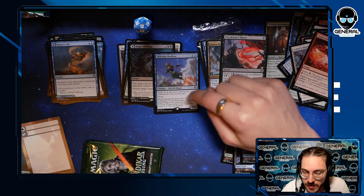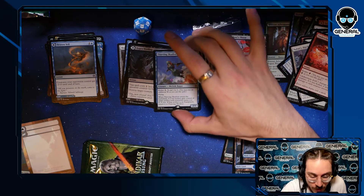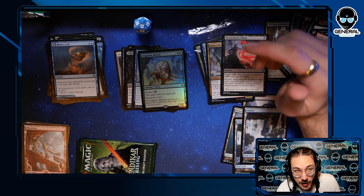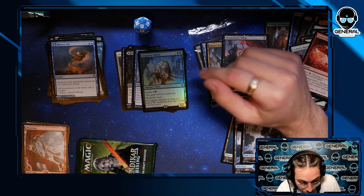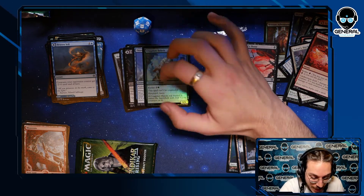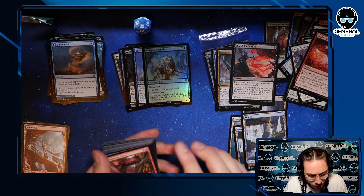Thieving Skydiver — really interesting, had to be worded very specifically. Two mana, kicker X where X can't be zero, and you steal an artifact your opponent controls. If it happens to be an equipment you can immediately equip it to Thieving Skydiver. The reason X can't be zero is for things like Vintage where paying two mana to make a 2/1 and stealing their Mox would be very, very strong. Then we have a foil rare — Cragplate Baloth, seven mana, can't be countered, hexproof, haste. If kicked it becomes a 10/10 with hexproof, haste — really ends control matchups fast.